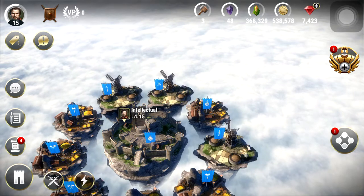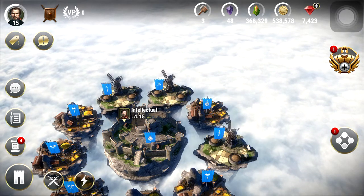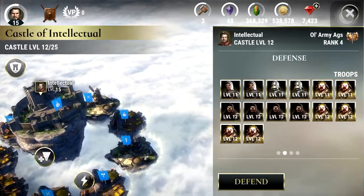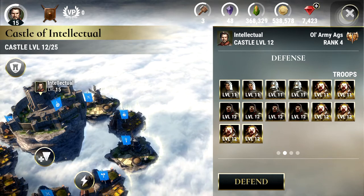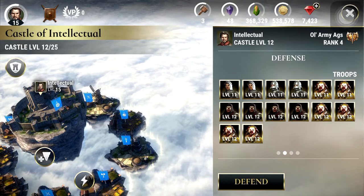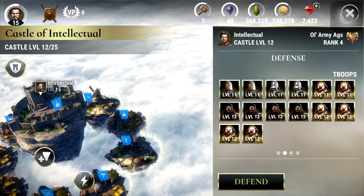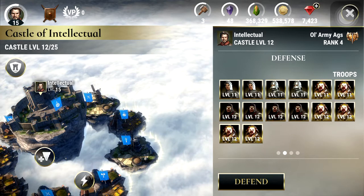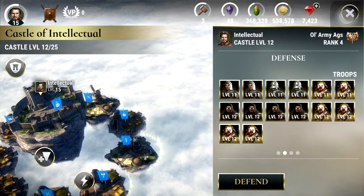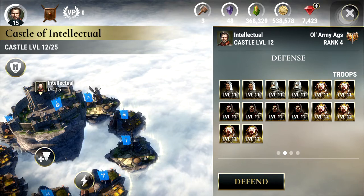Auto loadout for attack and defense — while attacking or defending, your latest setup will be automatically populated, which should get you into battles faster. Garrison defenses will now be hidden. So your defenses and garrison cannot be viewed now, meaning that if an enemy decides to hit you, they have no idea what troops, spells, or titan you're going to have. You're going to be hitting it blind — that's going to be intense.